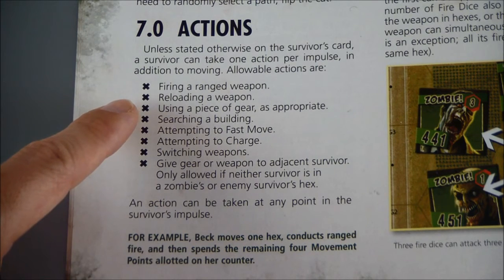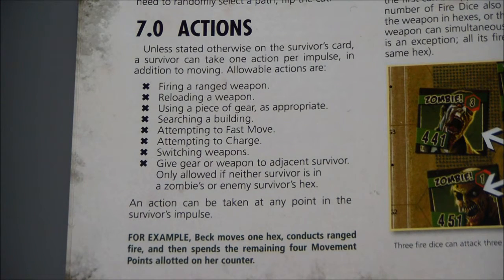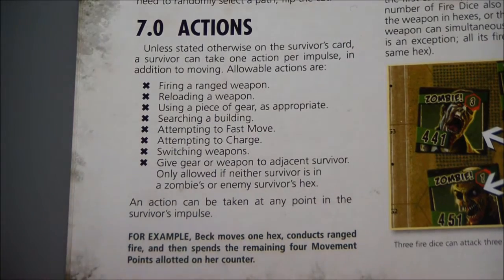The available actions are: fire a ranged weapon, reload a weapon, use a piece of gear as appropriate, search a building, attempt to fast move, attempt to charge into melee against a zombie or group of zombies, switch weapons between hand and pack, or give gear or weapons to an adjacent survivor — only allowed if neither survivor is in a zombie's or enemy survivor's hex. An action can be taken at any point during the impulse.